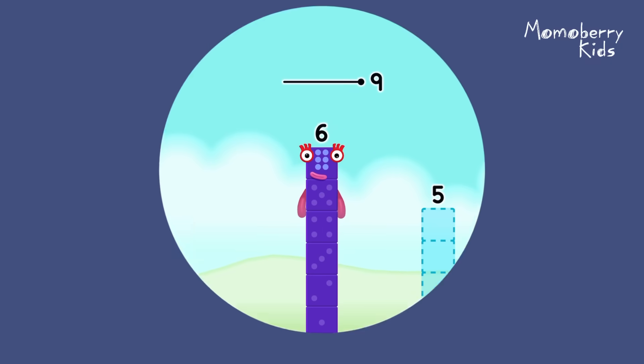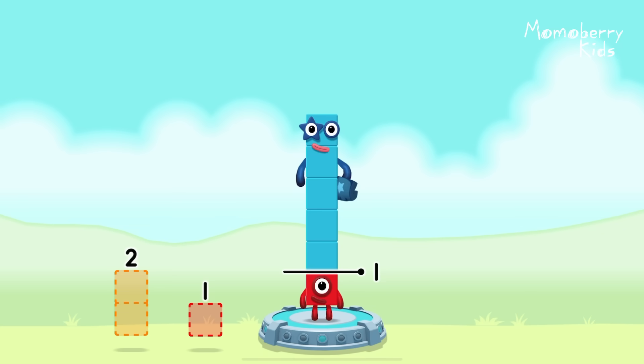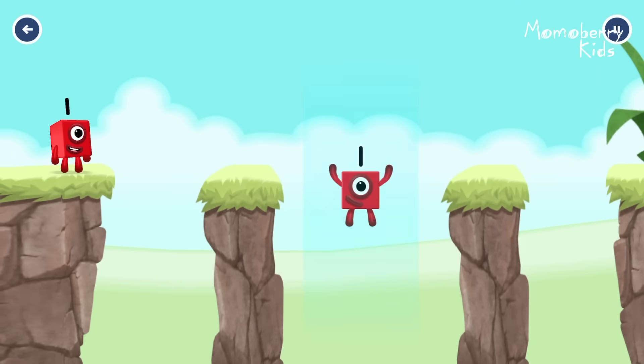Take number blocks away from six to leave one: five. Correct! Six minus five equals one. One! One! Great!